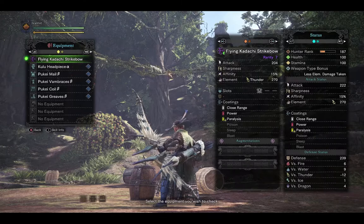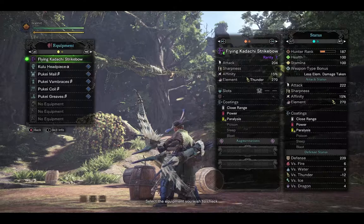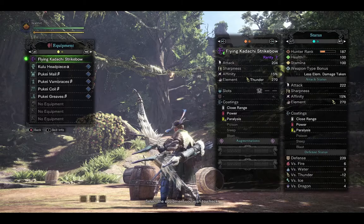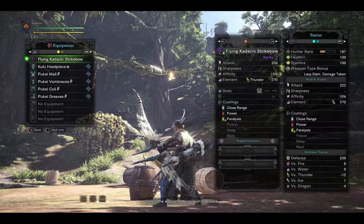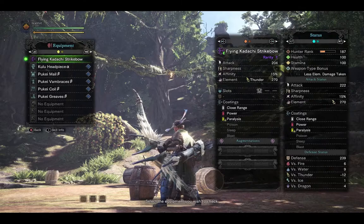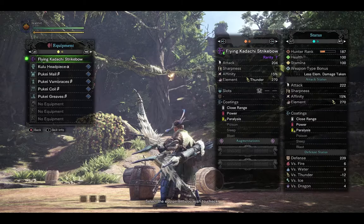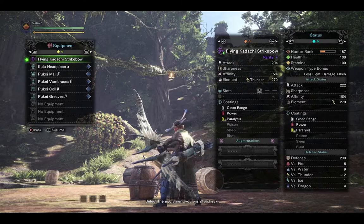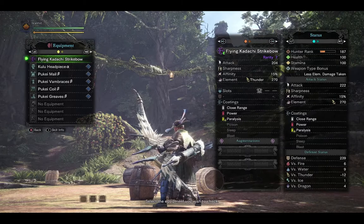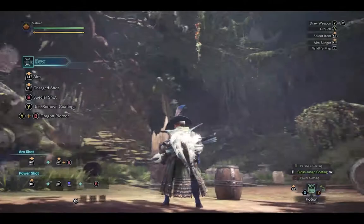From the Strike Bow at end of the line: 204 attack, 15% affinity — very nice — with a 270 Thunder element. You'll need to take down things weak to Thunder, like Nergigante and Deviljho. Dragon is a good average against many Elder Dragons, but certain Elder Dragons have an element they're even weaker to, so Dragon isn't the end-all it was in previous generations. Coatings: close range and power, plus boosted paralysis — just like Toby, who stuns you if you're not careful, you'll be able to deal that out to monsters right back. A very nice surprise that Toby Kadachi has a truly unique design bow.